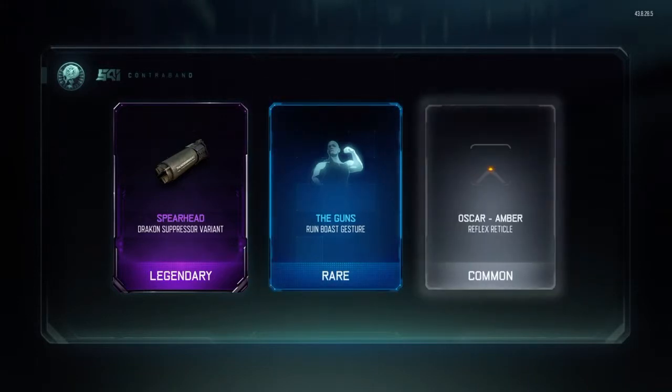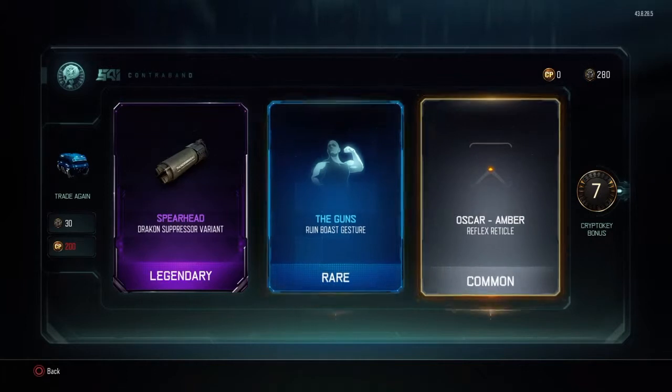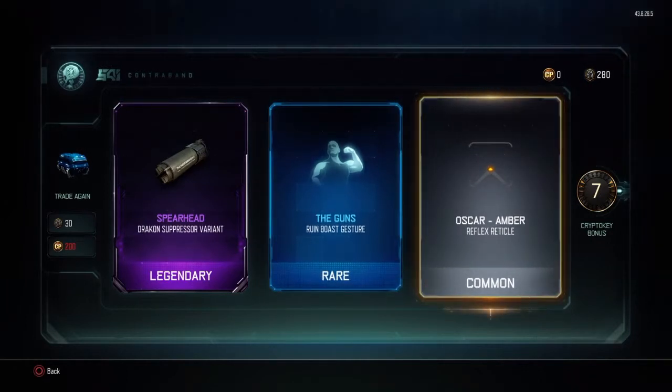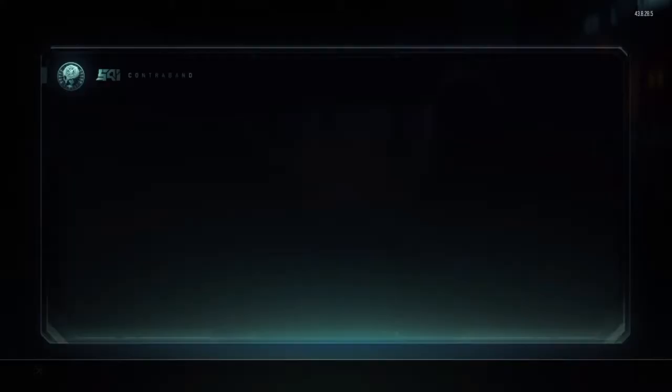Oh, legendary! Nice. The guns are for Ruin — nice, I use Ruin. I'm not a big fan of that sight though. There's a roll option here, let's roll some more.